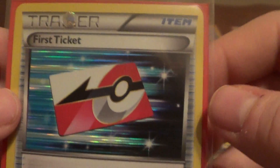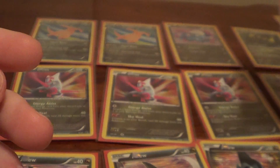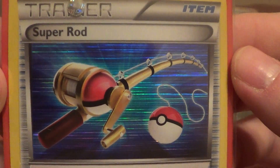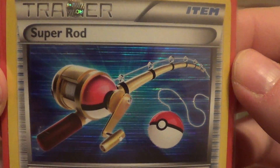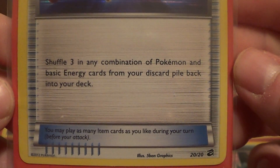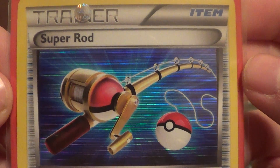Number 19 — this one's kind of neat I think. Looks kind of patriotic: red, white, and blue if you live in the US at least. This is kind of cute — a little pokeball fishing pole. I guess you do catch them with a pokeball.